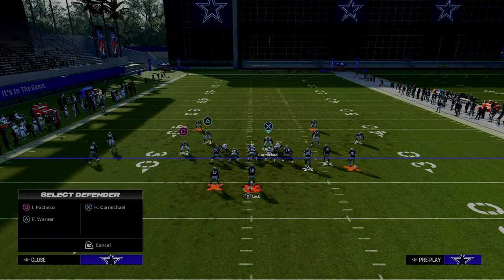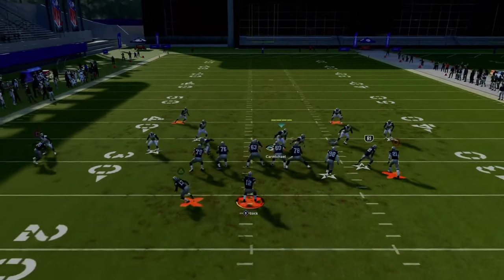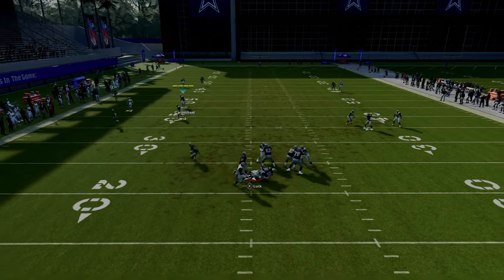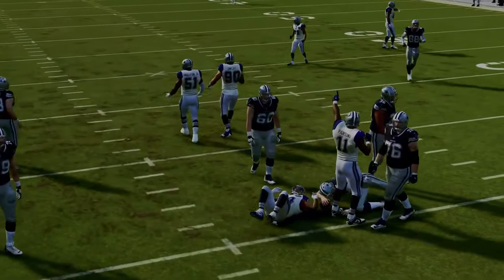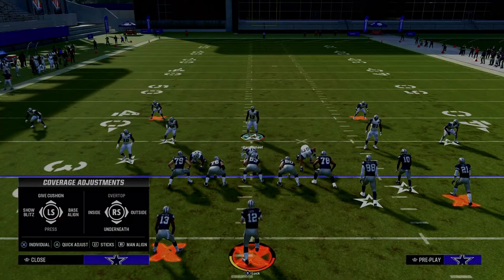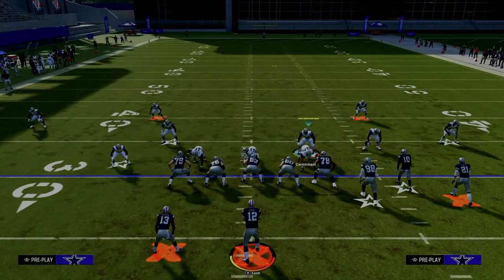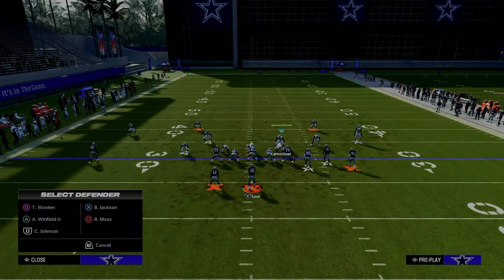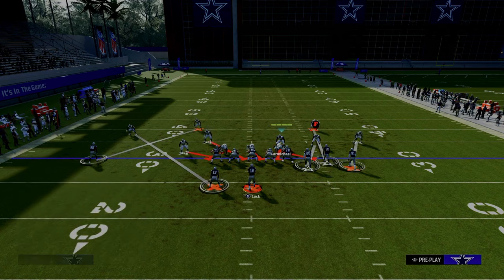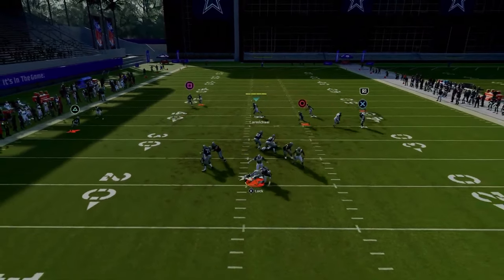The setup for Nickel Blitz Zero: pinch your defensive line, shift your linebackers to the left, blitz all your linebackers, and put the nickel corner on a hard flat. This is a five-man blitz — really consistent A-gap pressure. It's a little more consistent than the dollar defense's A-gap blitz, but it doesn't quite have the same coverage quality that dollar provides, so keep that in mind as you build your defense.